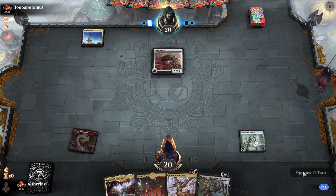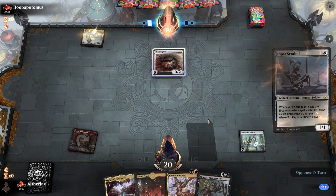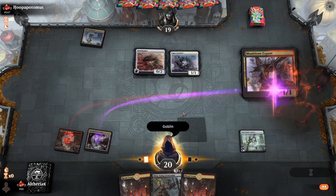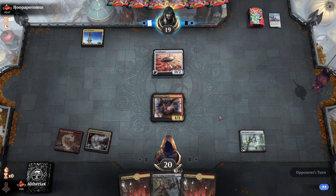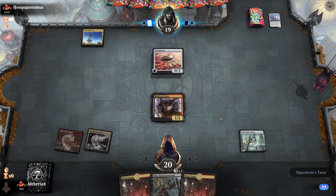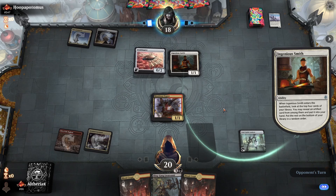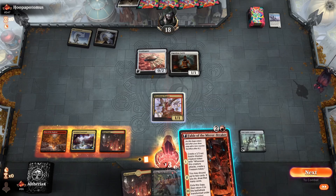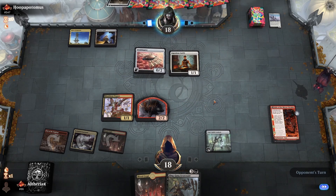Opponent leads on Ornithopter. Let's see if they do anything else with their mana. Okay so they play Esper Sentinel, which is good to see because that gives us a target to kill with Munitions Expert. I'm going to flash it in during my turn rather than the opponent's turn just to play around Metallic Rebuke. Sentinel isn't the best card against us since we have very few non-creature spells, but if we were to draw Fable of the Mirror Breaker, taking out that Sentinel is actually really important.